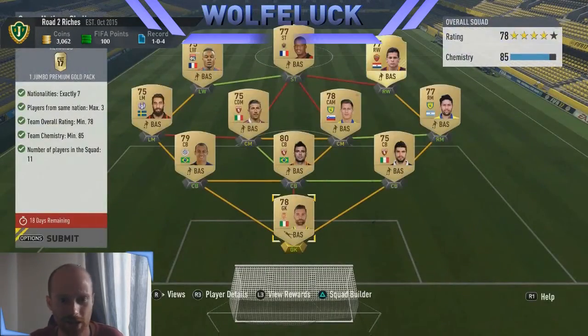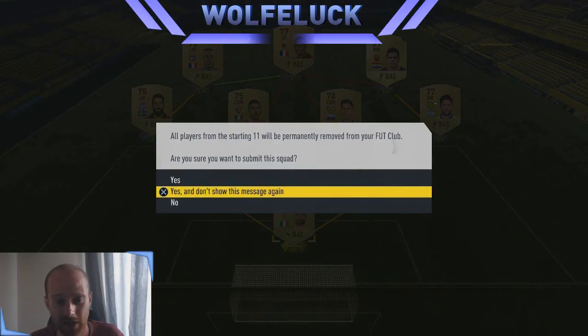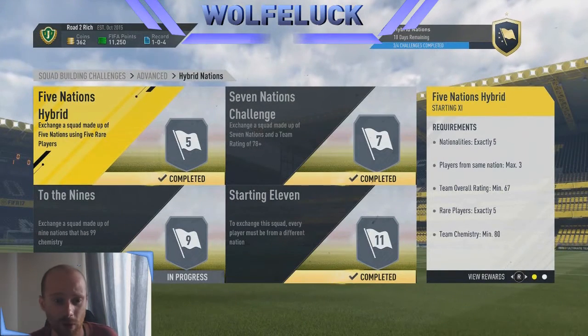Then we do the 7 Nations challenge and this is the squad I used. Feel free to pause the screen — I've got Italian leagues, French leagues, and Spanish leagues all linked up, so feel free to pause it and build it around those players. And we get a jumbo premium gold pack for that.